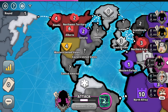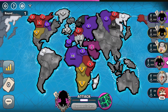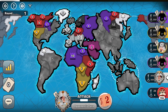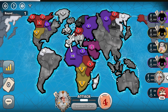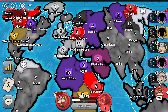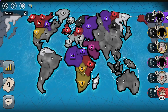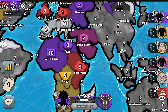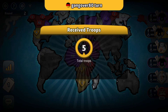I will add one more troop in Northern Europe to capture one troop territory right here, because I do not want to waste my army in Africa. If I attack South Africa, the yellow player will be able to attack East Africa and might move out into Asia. So I do not want the purple player to take over Africa easily.